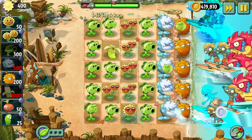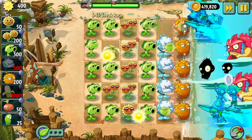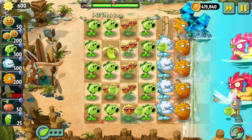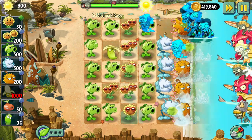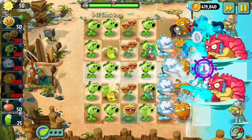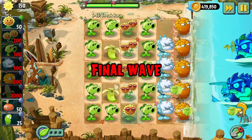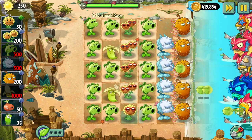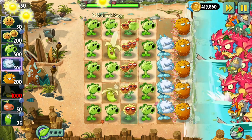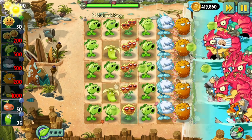Now would be a really good time for the Banana to come back, with the triple Gargantuars here. Shoot, the Surfer guy got through. Let's get a Banana out — let's fire that there. Alright, we're in pretty good standing for this final wave. I am missing a Cold Snapdragon though. Okay, now we're set. Let's fire this here in the back. I definitely thinned out the herd quite a bit there. Next, Banana will go into the bottom rows.